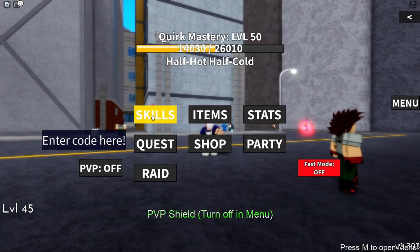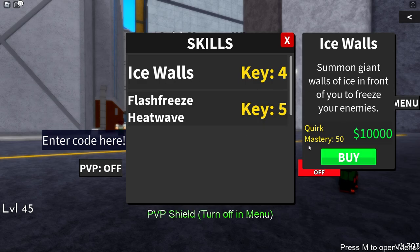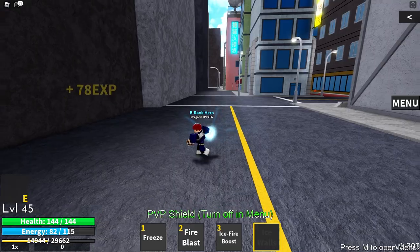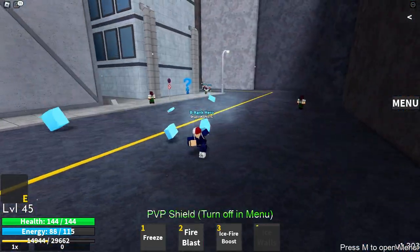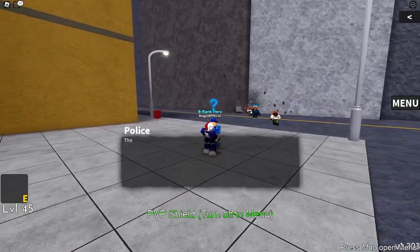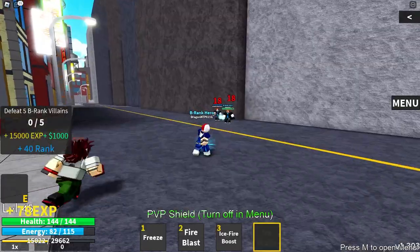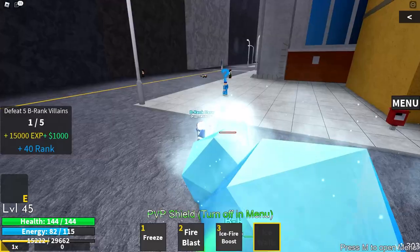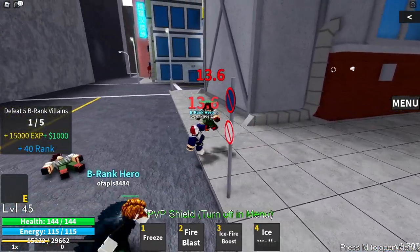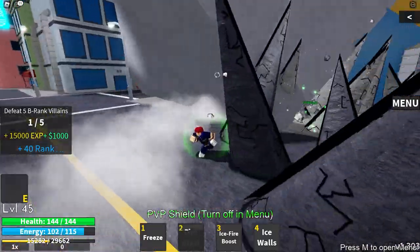We managed to get to level 50 mastery, so we're going to be unlocking the next move — ice walls. Let's unlock that and check it out. This is a very, very good move. Holy, that is an amazing move — it's going to make it so much easier to kill enemies. Let's jump straight in with an ice wall — throws him for 61 damage, that is insane.